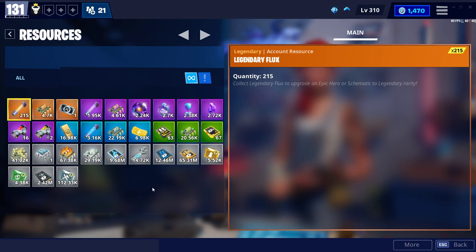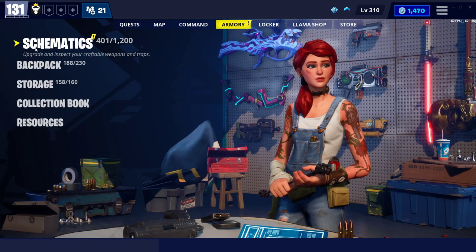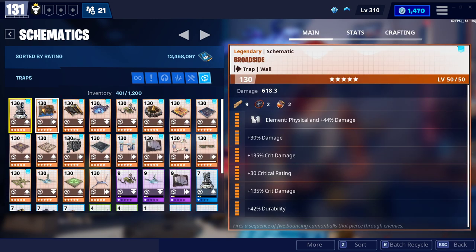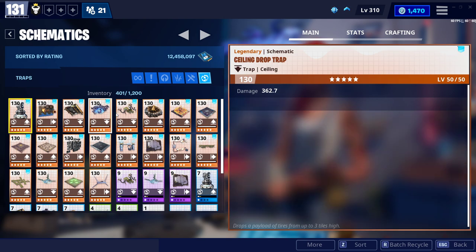My first trap past its default level. We're going to do the gas trap. I've only got two trap superchargers. Schematics, yeah, we're in the right place. Is it either broadside or gas trap? Broadside or gas trap, that is the question. In general, I use broadside more because it's easier to make.